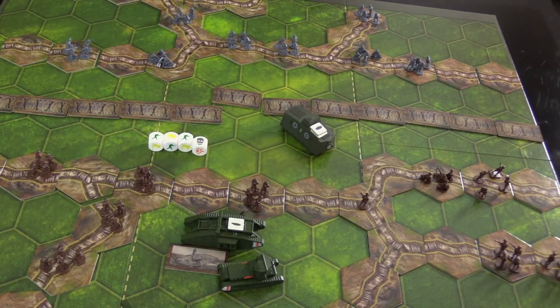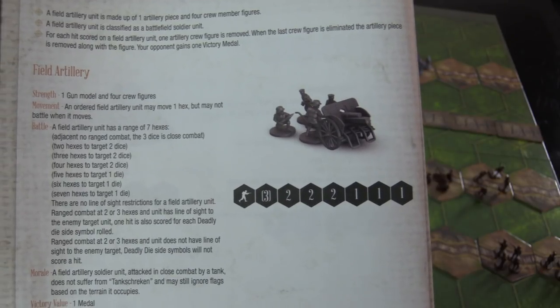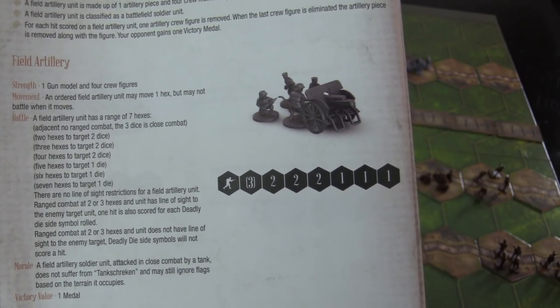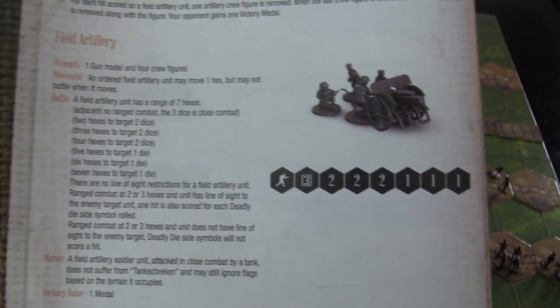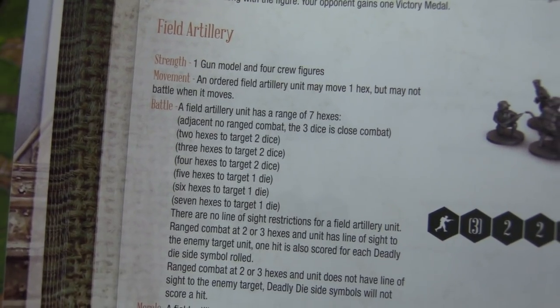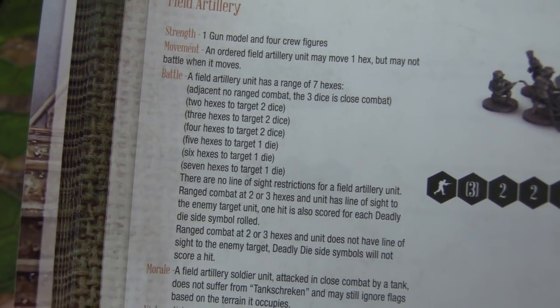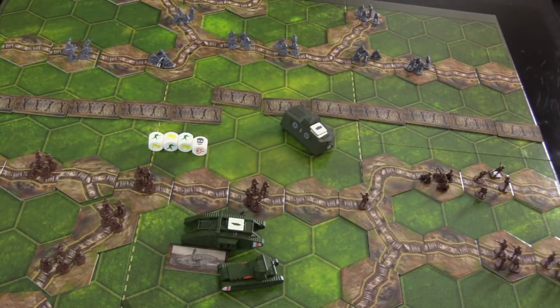For field artillery: the key feature is they do not need line of sight — they can arch their rounds. Close combat dice decrease at range: two, two, two, one, one, one out to some distant range. They are very slow to move — they can only move one hex and cannot battle if they moved, since they have to limber up and then unlimber.